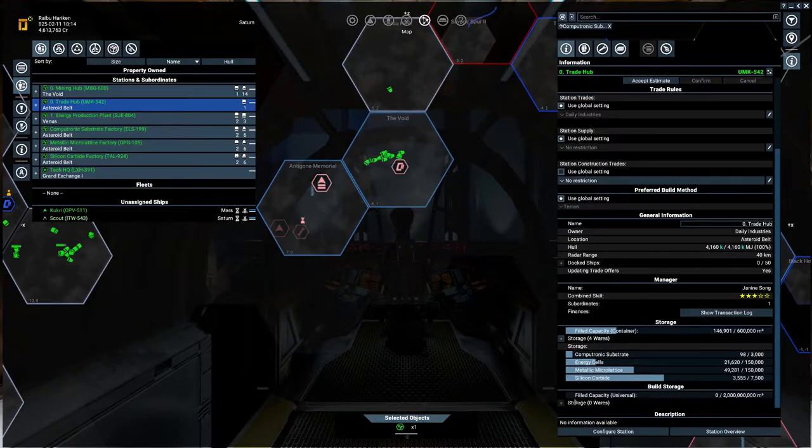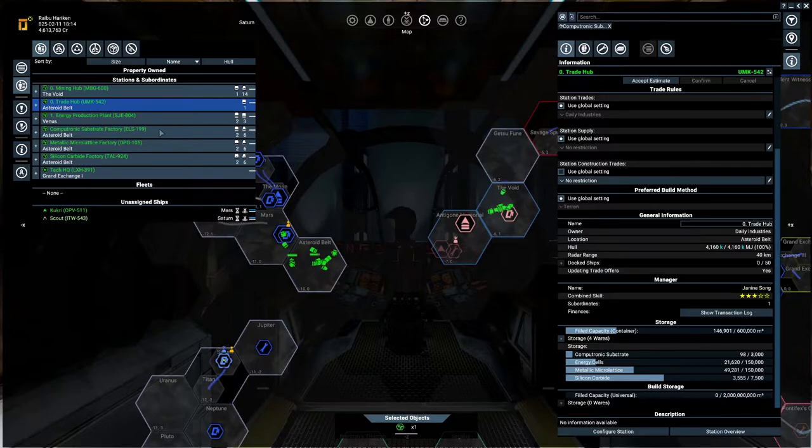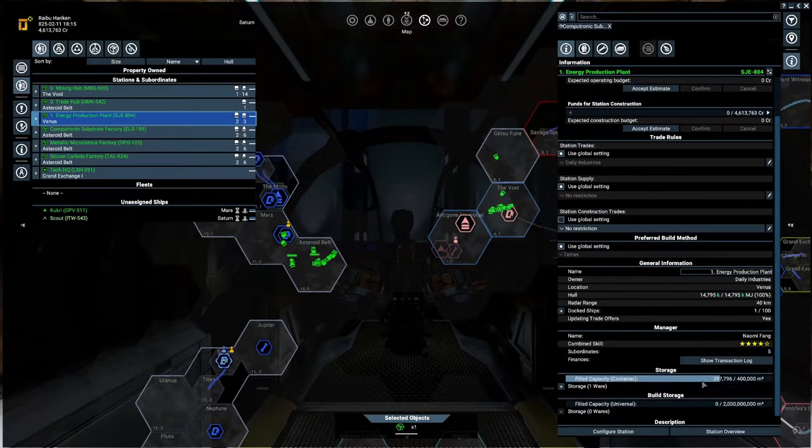Let's get my money out of here because the station doesn't need it. We've got silicon, methane, and computer substrate - this is great, incredibly good. I realized I messed up this week - I had built the wrong modules on my computer substrate; I was actually making silicon carbide. Let's take a look at how energy production looks.